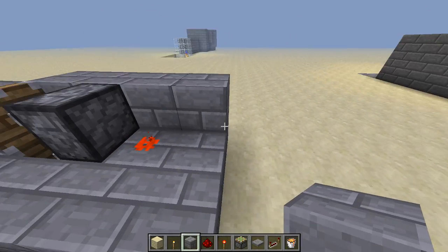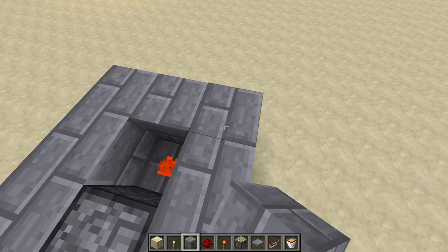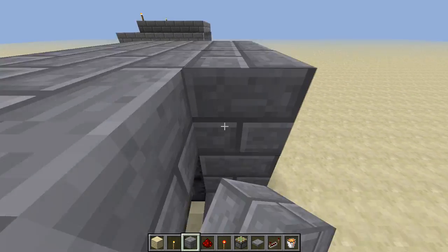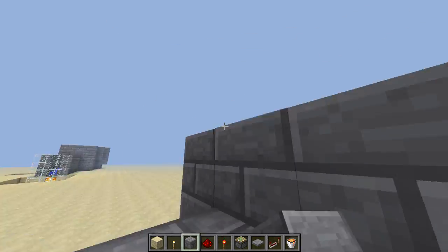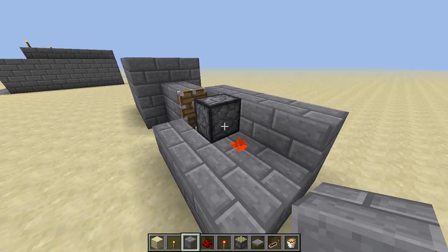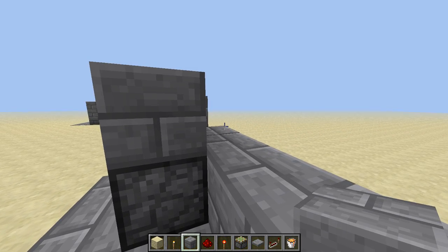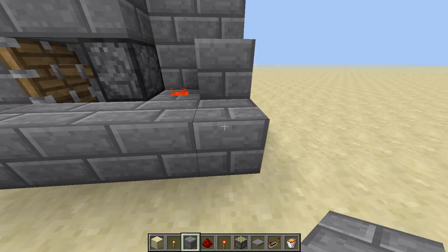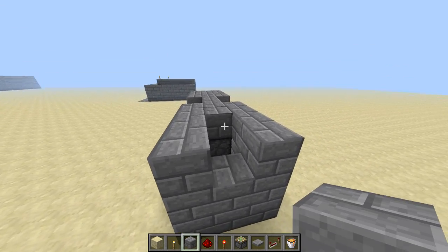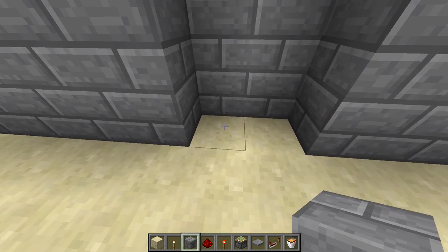If you wanna make it a trap, you should probably use clean stone and stone pressure plates, because I think that blends in the most so that you don't see the pressure plate or whatever. There's a lot of different things you can do to make it harder to know that it would be a trap. Because right now it either just looks like a weird wall, or if you know that piston doors look like this, then you'll know — oh, that's probably a piston door — and if you go in there, you just fall in.